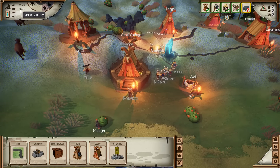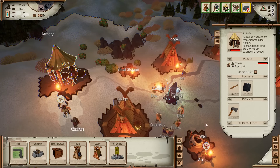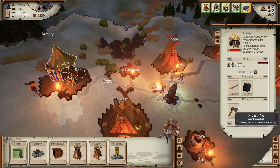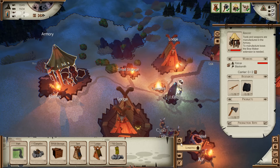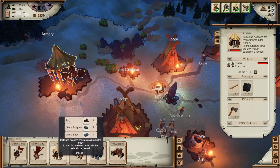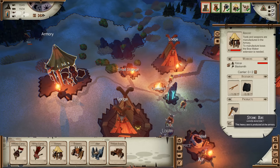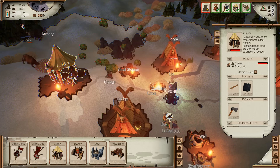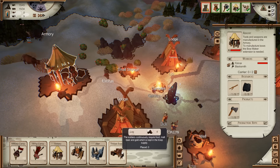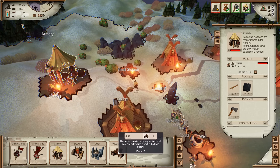We can have up to 34 Vikings now, which is pretty good. The armory is currently producing stone axes, which is very cool. I'm wondering how we produce bows — I think there's an addition to produce bows but I'm not entirely sure. The soldiers continuously require food, malt, beer, and gold, which is kept in the troop supply.